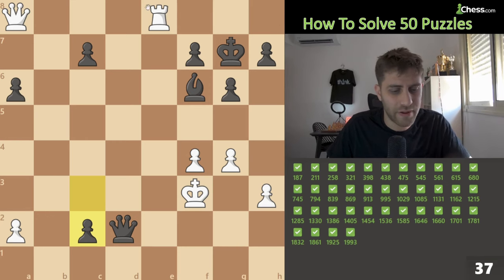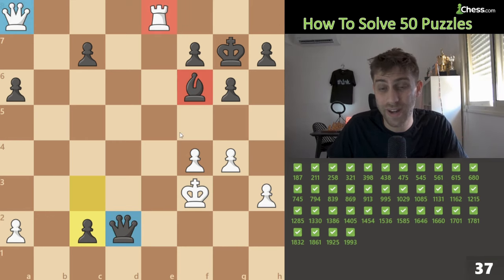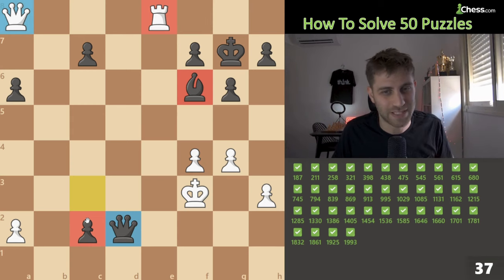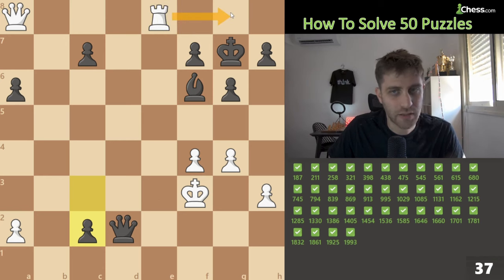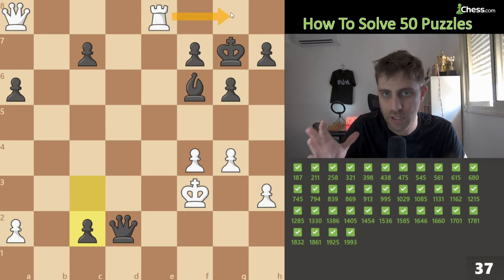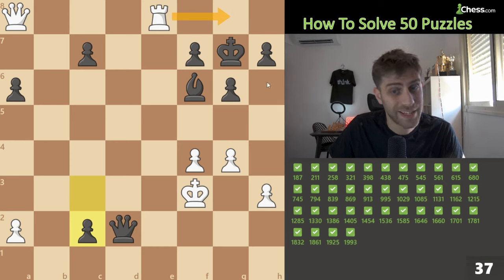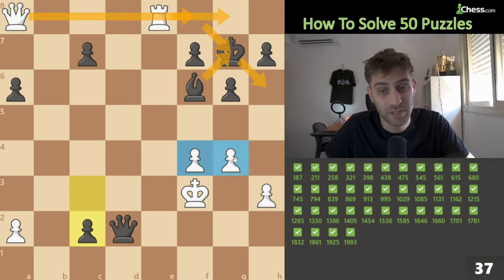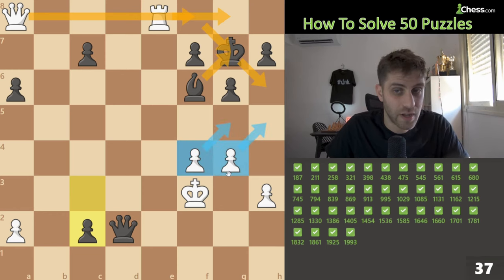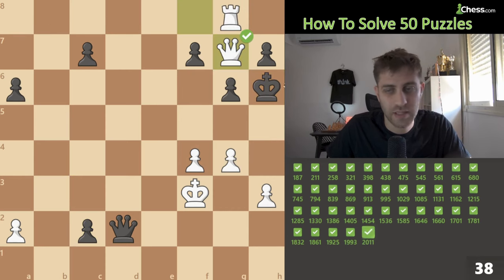c2 was played. Queen vs queen, rook vs bishop — we are exchange up. This pawn is a passed pawn. We need to think about captures and checks. Rook g8 check, king h6, then queen f8 check — bg7 the only move — and then queen takes g7, checkmate, because these two pawns do amazing work. Rook g8, queen f8, take it — checkmate on the board.